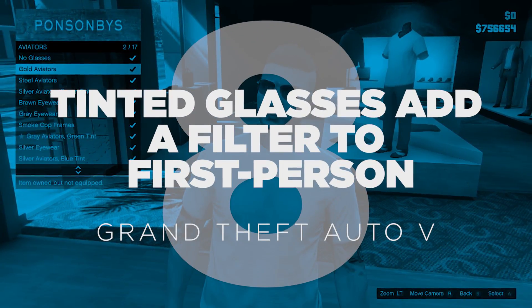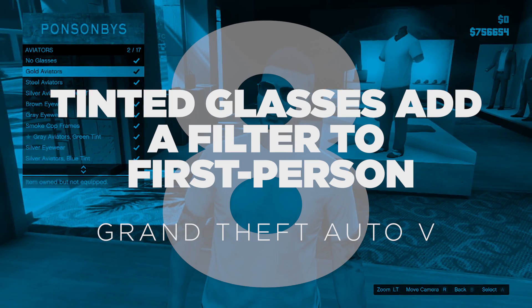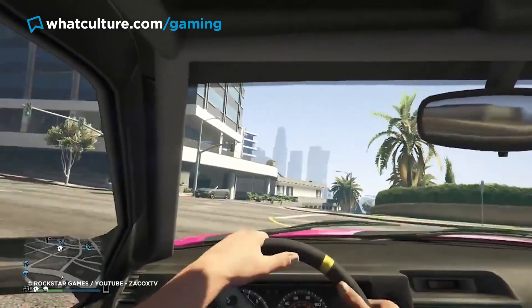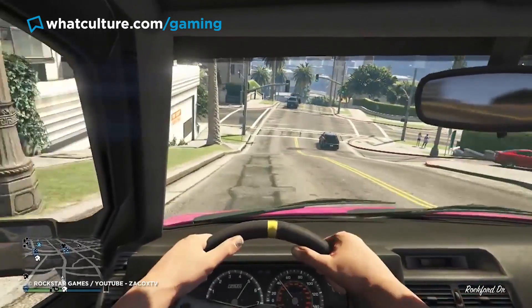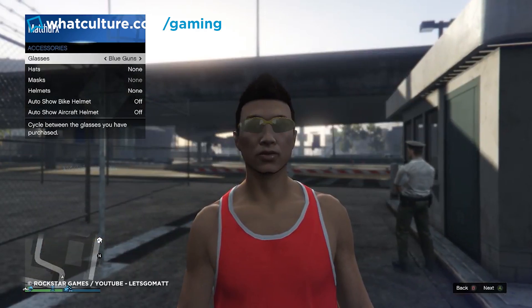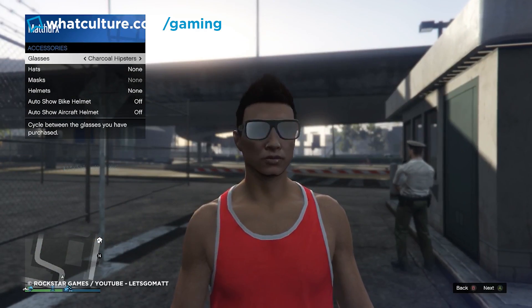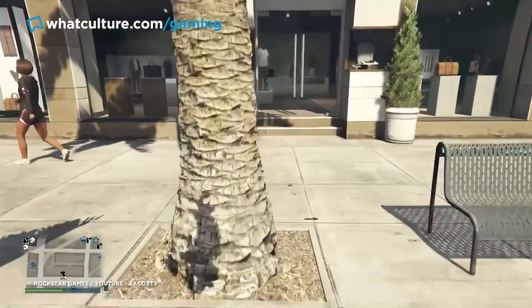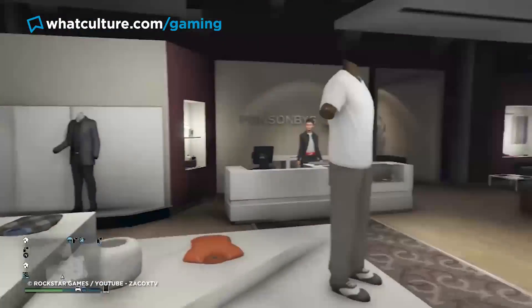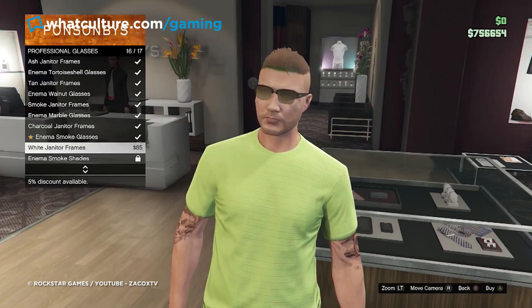Number 8: Tinted glasses add a filter to first person — Grand Theft Auto 5. I said Hideo Kojima was the king, but maybe with the billions made from GTA, Rockstar can stake a claim to the random details thrown in. Coming amongst the millions of tiny things GTA 5 does to get across its impeccable production, turns out when Rockstar went first person for the PS4 and Xbox One upgrades, it was more than just a perspective switch. See if you wear any pair of glasses with a coloured tint, flick to first person and this tint will be reflected through your character's eyes.